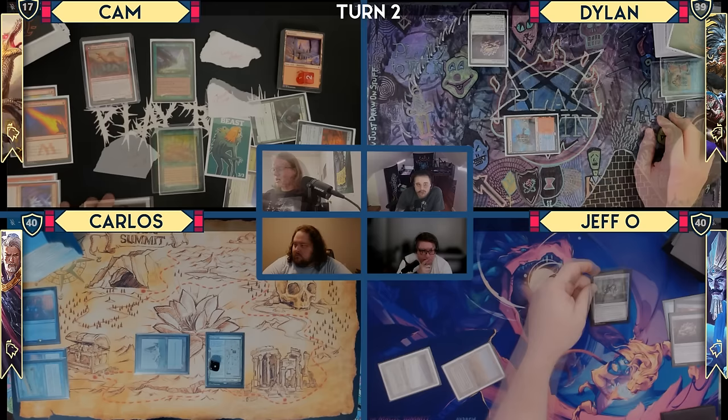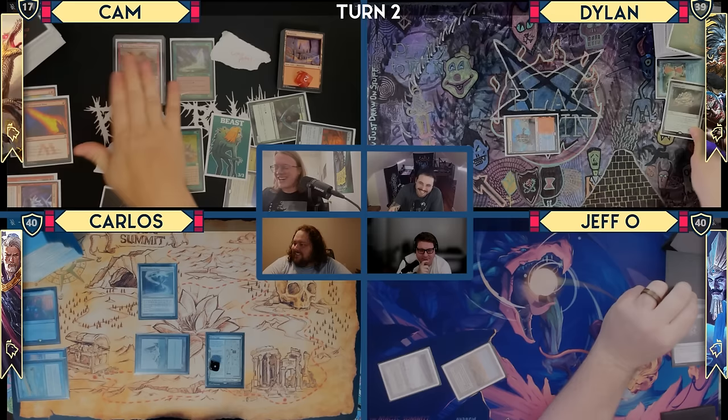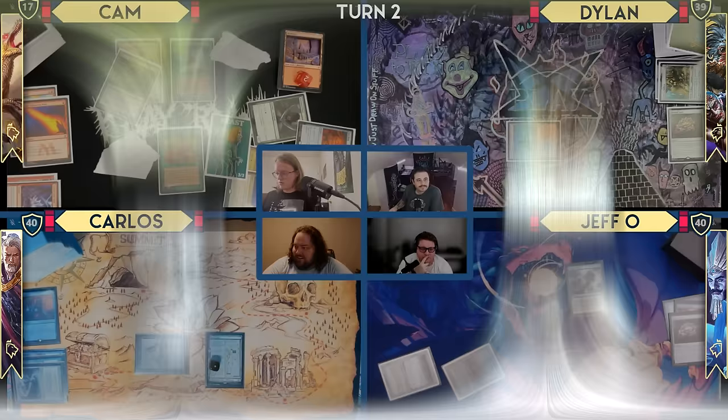Etali trigger — Walking Ballista. I will not cast Walking Ballista. Ever-flowing Chalice — yeah, that doesn't do anything for me. My deck is spiting you a little tiny bit. I will Noxious Revival the Heat Shimmer to the top of my library.